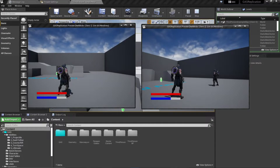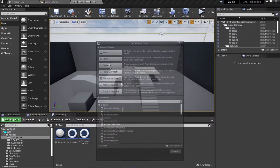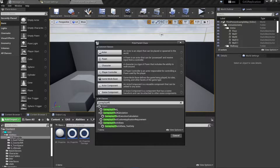We can take a look at that and fix this. Navigate to your GAS ability projectile. I'm going to show you this just for the projectile ability, and you can extend this concept to your other abilities. Cost and cooldown are nothing more than regular gameplay effects.